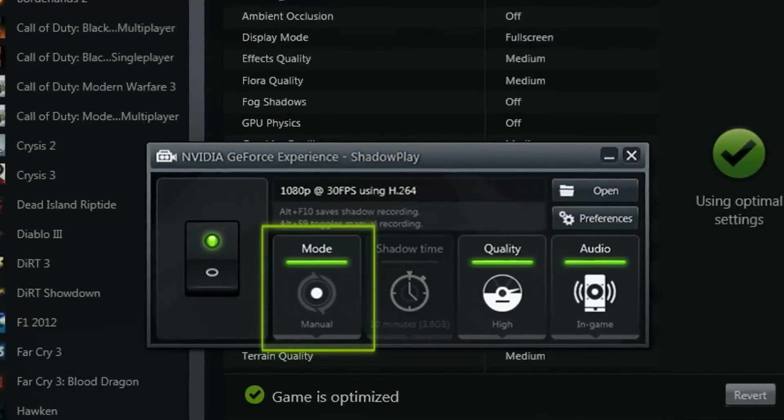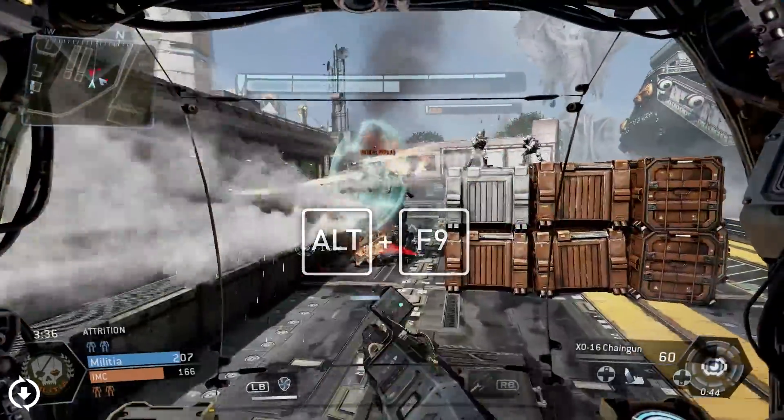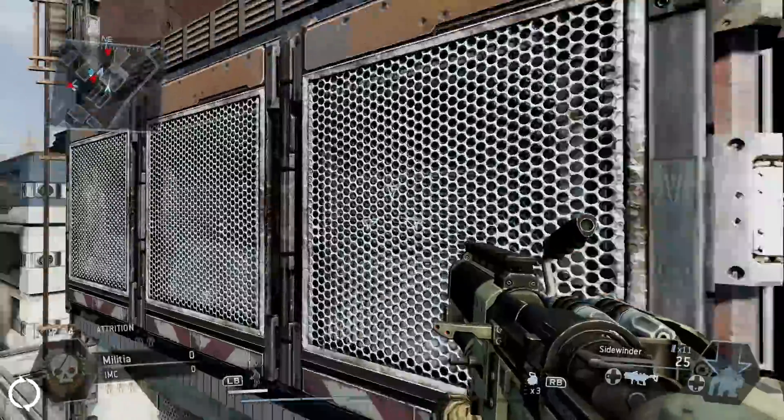In addition to Shadow Mode, you can use Manual Mode to start and stop recording at any length. Use Alt+F9 to start and stop the recording. All your videos will be saved in a high-quality H.264 format.